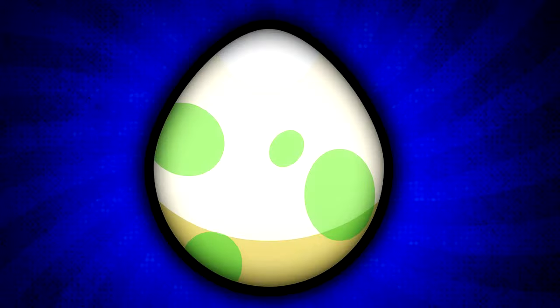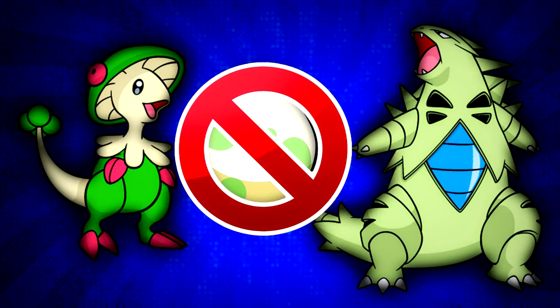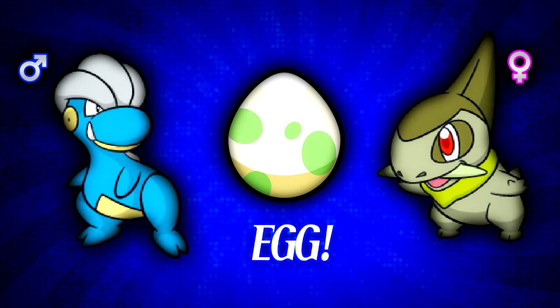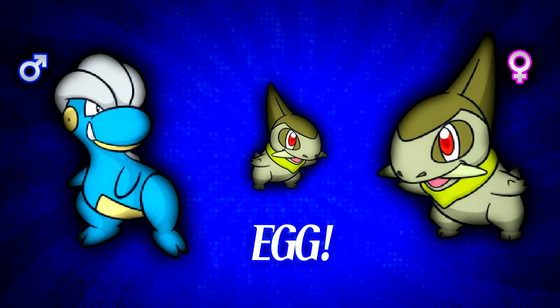Speaking of the basics, you first need to learn how to get an egg by breeding 2 pokemon. You just cannot breed 2 random pokemon from your box and then get an egg. You can breed 2 pokemon only if they are of opposite gender and if they belong to the same egg group. For example, if you breed a male Bagon with a female Axew, you will be getting an egg, and after you hatch it, you will be getting an Axew from the egg.